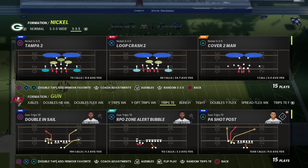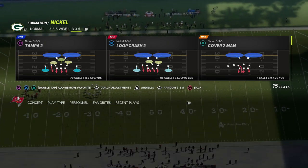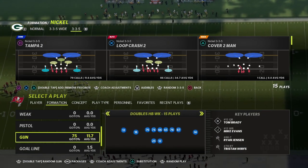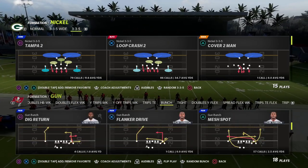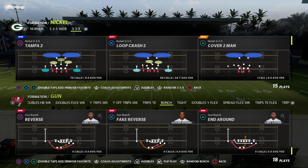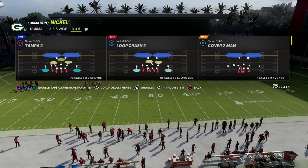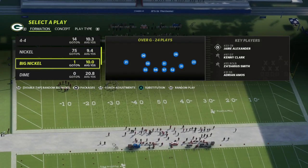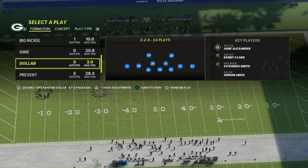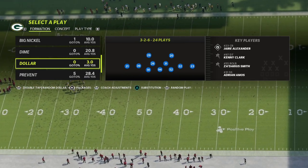In this video we're going to be breaking down the blitz of the day. We're taking a look at a blitzing concept out of the Dollar 3-2-6 that I really like, especially for gun bunch. This is one of the best bunch blitzes in Madden 22 and it's really good for any playbook or any formation that doesn't run a lot of play action. Trips tight end runs a lot of play action so it's not super effective against that.